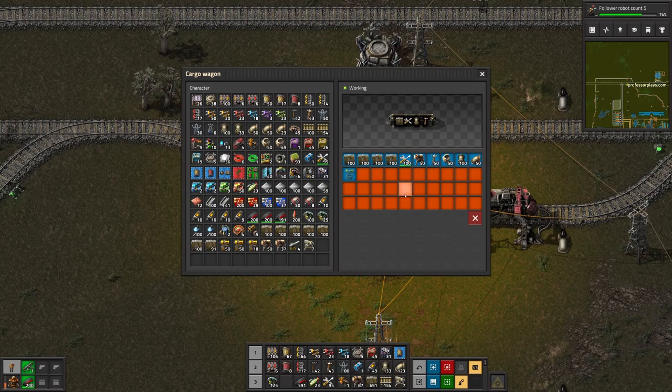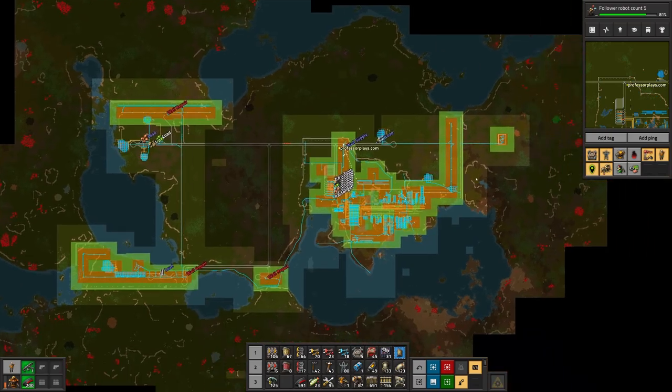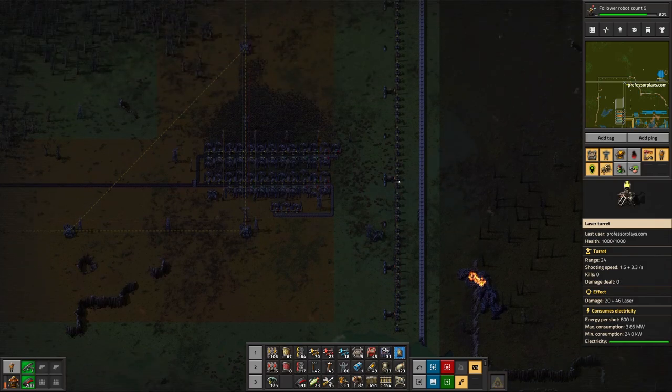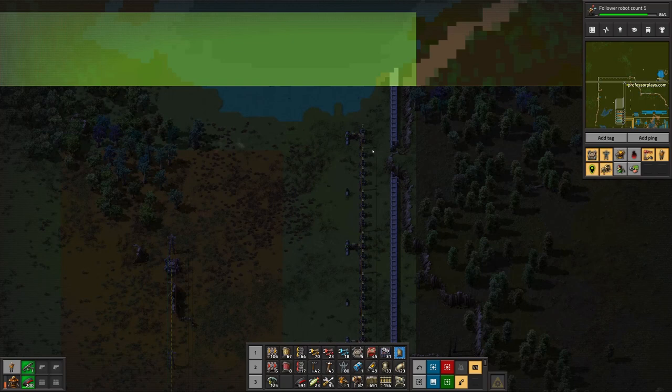Now if I wanted to use this same train to bring supplies when I was building the wall, I would probably want to put more laser turrets. I put laser turrets down through there last episode, and so now those will be able to be replaced if they are destroyed.